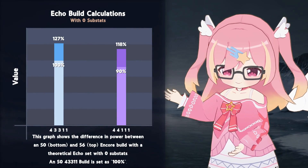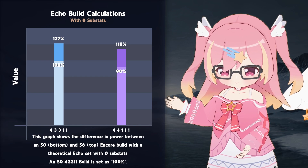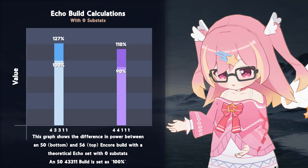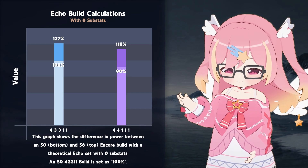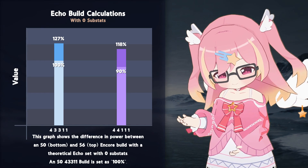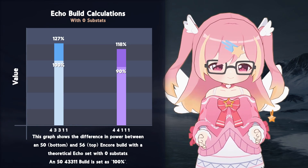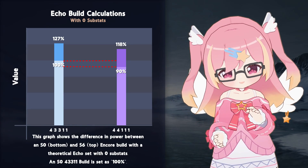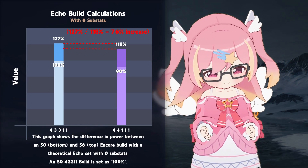Here's a table with the values of 44111 vs. 43311, with Encore being at S0 or S6. In this example, no substats are in play. The difference in power between the sets is at most 10%, though this decreases to just a 7% gap when Encore is at S6.